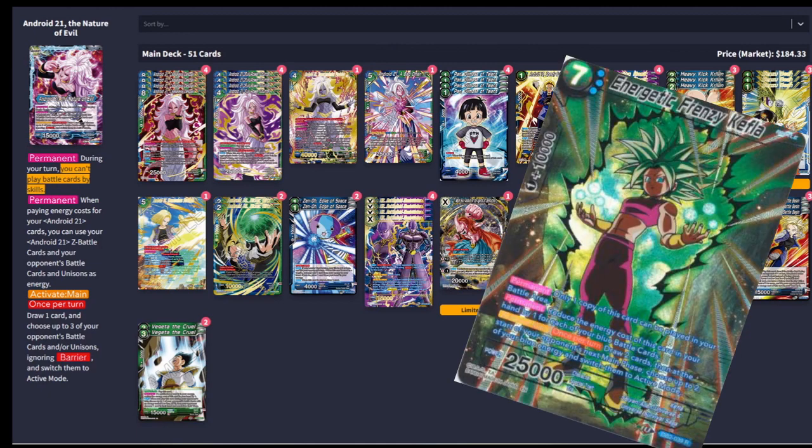The last and most important thing I want to talk about is Energetic Frenzy Kefla. This card is really good in this deck because a lot of times your opponent is going to leave your two Z cards on the field — they're unique and they don't want you ramping multiple times. Between those and Peel Off Shoe, Android 17, and Pan, you just end up with a lot of incidental blue cards on the field.